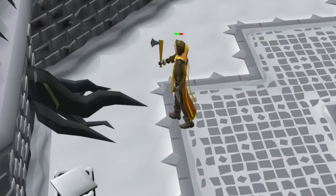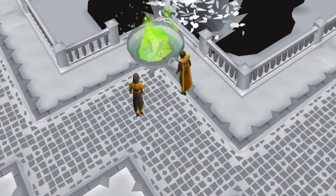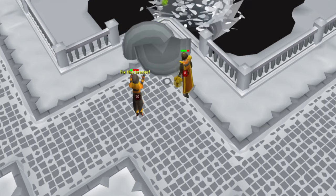All damage taken in this encounter scales with your maximum hit points. For example, if you have 10 hit points, you will take less damage than someone with 99 hit points.